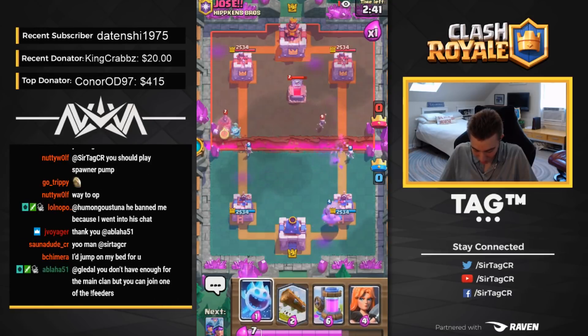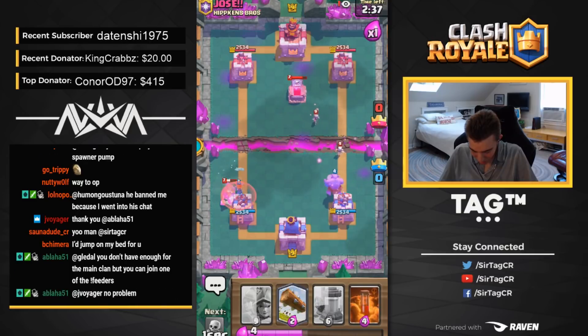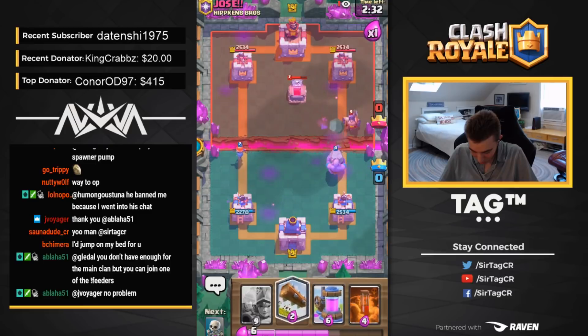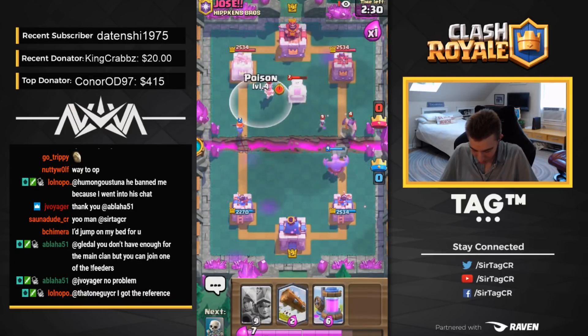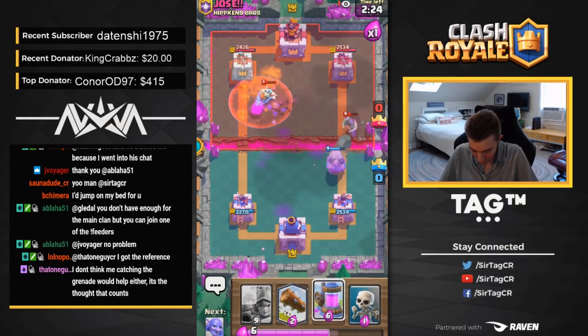This guy is going to be running a Hog Rider deck with Ice Spirit. This man is a legend. Going to have a very fast Hog Rider cycle deck in Rage. That Hog Rider is going to be extraordinarily annoying for us to deal with because it's so fast now. It's testing my reactions. I'm going to end up having to go for a Poison. He's got Executioner and he's going to have Electro Wizard, so he's going to have a lot of defensive capability with this deck.